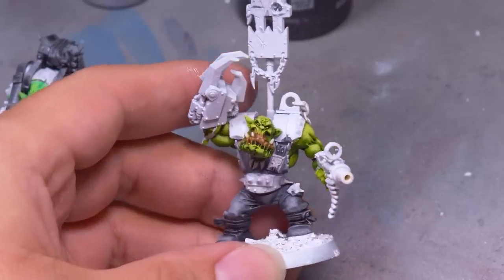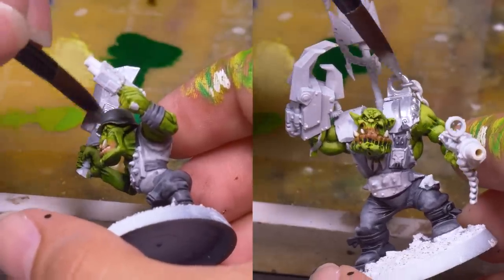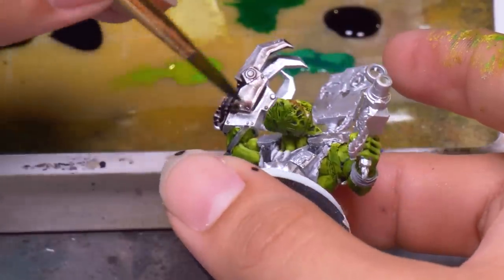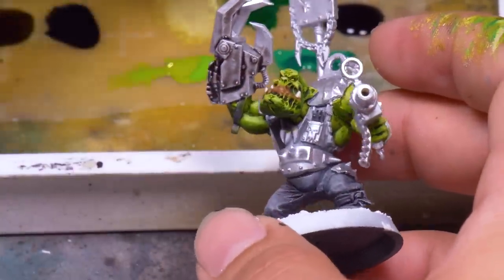For all the armor and weapons, because I already have a white prime and did a decent job of keeping colors in the right spots, I can throw one quick coat of silver paint over these metal gubbins. Then I wash them all with Army Painter Strong Tone. I like Army Painter washes over metallics because they have a more satin finish when dry and don't dull the shine of the metallics.